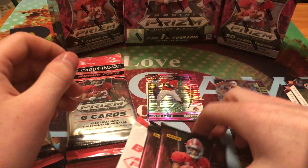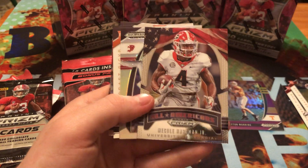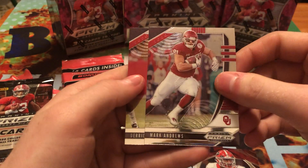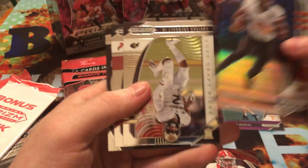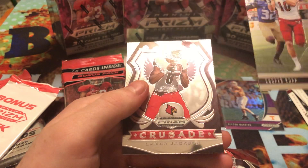We got Ezekiel Elliott, All-Americans McCole Hardman Jr., an Anthony Gordon rookie card, Isaiah Simmons rookie card — great linebacker. Mark Andrews and Derrick Henry. We got Deontay Johnson, Russell Wilson Silver Prism, Chris Carson, LaVisca Chenault Jr. rookie card, Cooper Cup, and a Lamar Jackson Crusade.